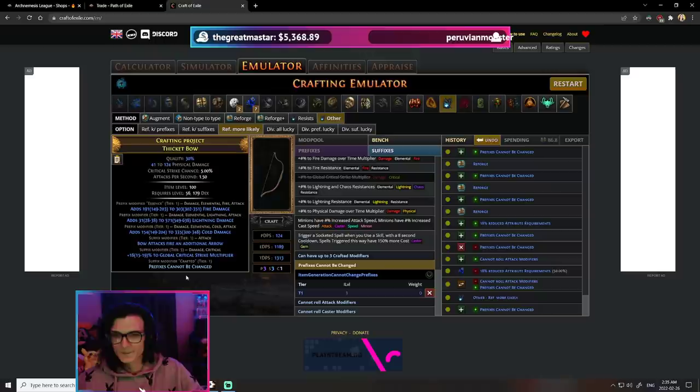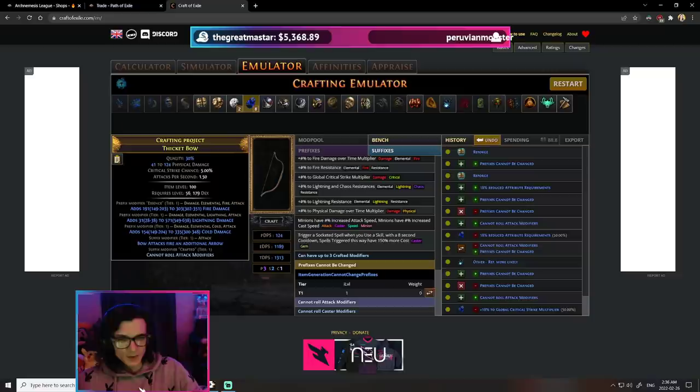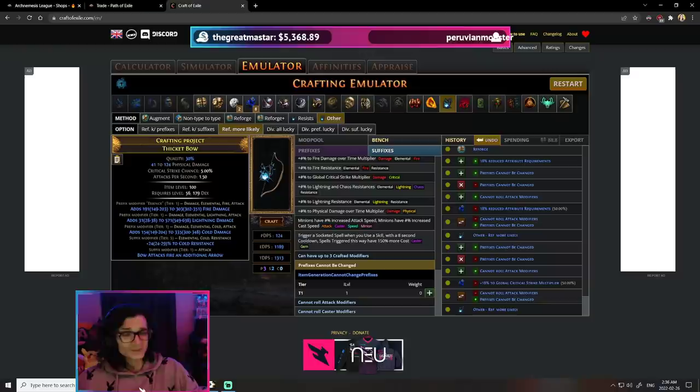Every time you get plus 1 arrow, you want to reforge more likely to try to make it into 2 arrows. If you fail and it stays plus 1 arrow but you get another modifier, you need to get rid of that modifier - because if you ever reforge more likely with 2 suffixes already on the item, you're guaranteed 3 suffixes and you basically lose your plus 1 arrow. In that case you'd have to reforge keeping prefixes, otherwise you'd just have to YOLO annul. The critical multiplier, for example, does not have an attack tag, so we craft 'cannot roll attack mods' and annul, guaranteeing we hit either the attack mods craft or the bad mod, then reforge more likely again until plus 1 arrow becomes plus 2 arrow.